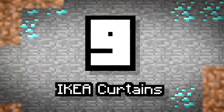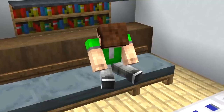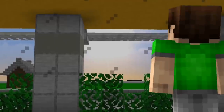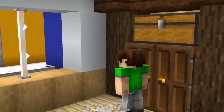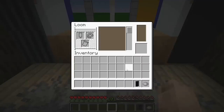Number 9: Ikea Curtains. Having a lazy day? Well, with the sun rising high into the sky, you might want to get some new shade curtains so you can have a lie-in without those rays blaring in. Use two banners on each side of the window. Stack them below one another to elongate whatever pattern you've made. Go to the loom if you want to edit and try out different colors and combinations as well.